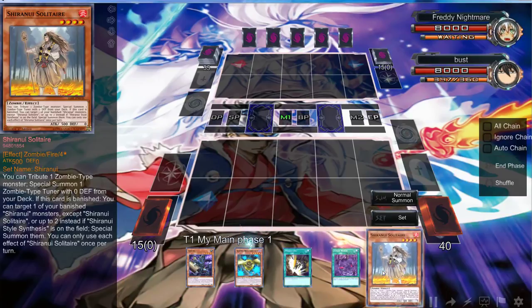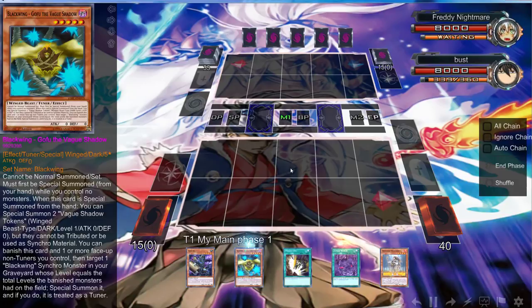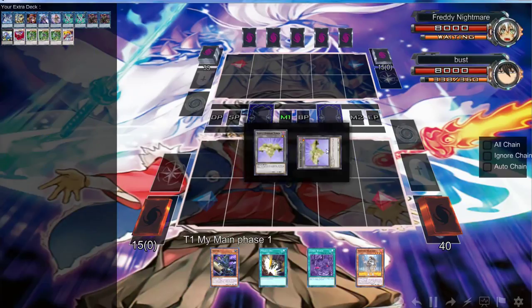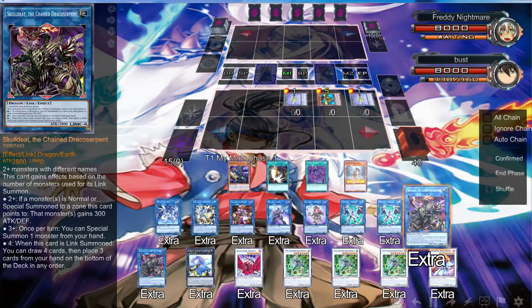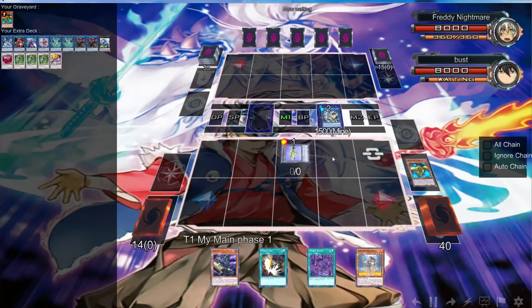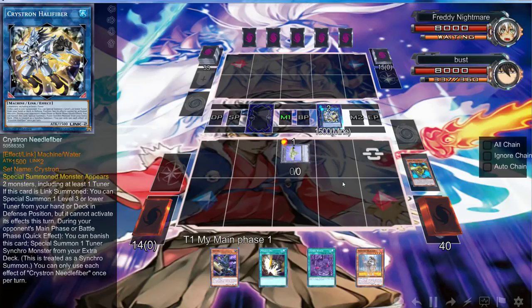Can we do the play though? We can start off with Needle Fiber. Actually, we can use Gofu — yeah, we can put this over here and then get two tokens. I've never tried it with Gofu. I didn't want to do another Gofu combo, but we can go ahead and go to Needle Fiber and then use this to get out a...